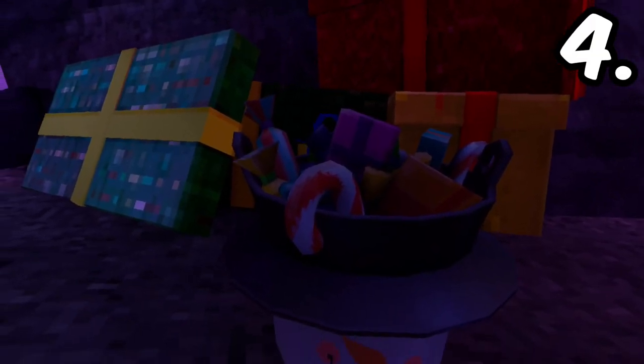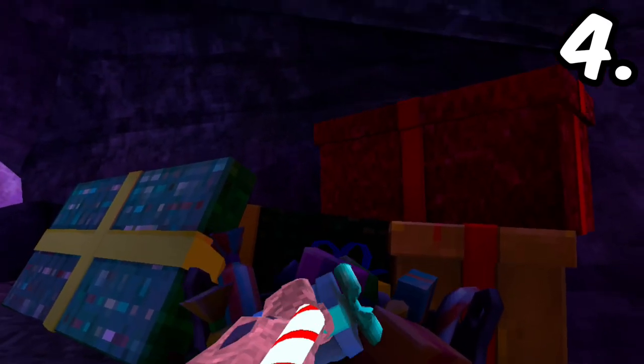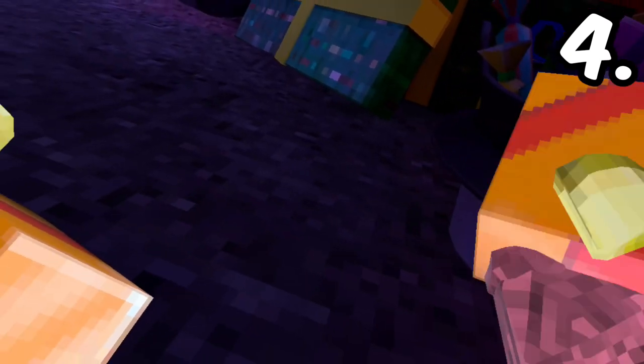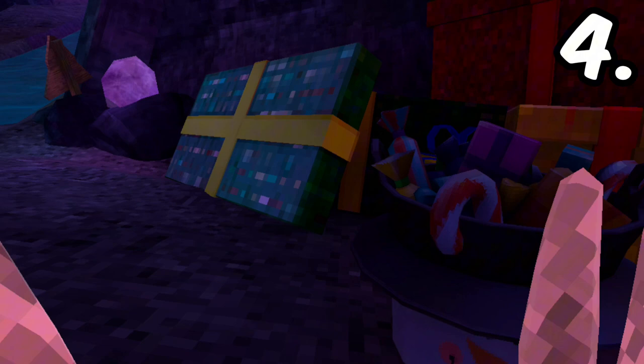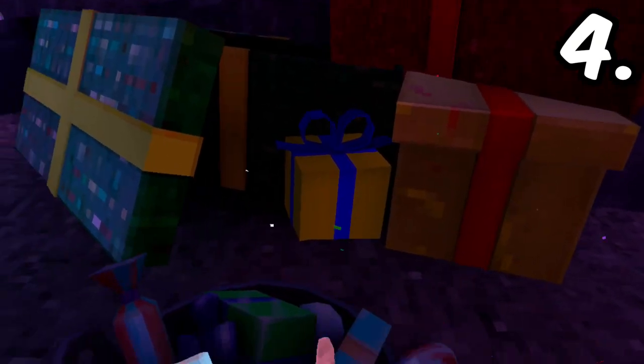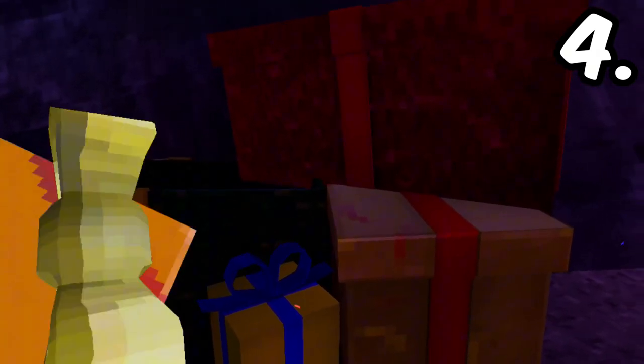For the fourth thing you may have missed, it's actually that there's buckets around the map with these presents and candy canes. It's mainly just presents most of the time, but they basically act like the water balloons and you can just throw them — they're pretty cool. And they make a little confetti animation whenever you throw them.